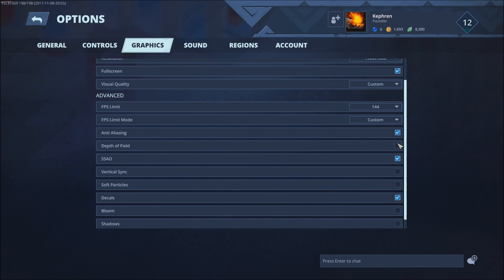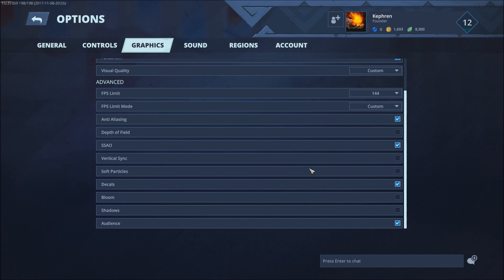Depth of Field — remove this parameter and you will gain 1 to 2 FPS. It's not a great effect in the game, honestly it's pretty much cancer. Vertical Sync — just uncheck that too, you don't want input lag when you play.